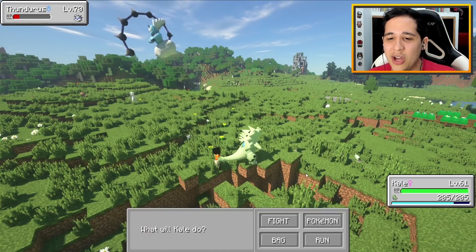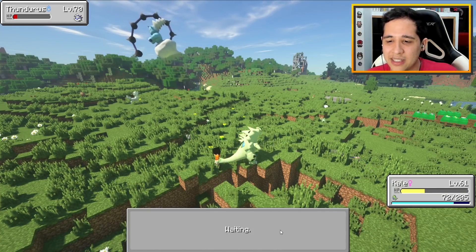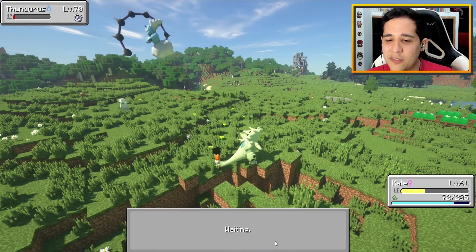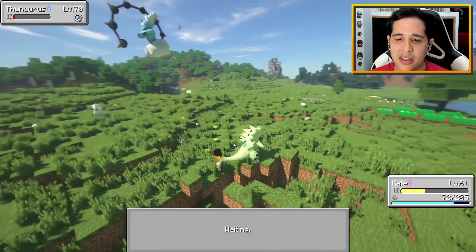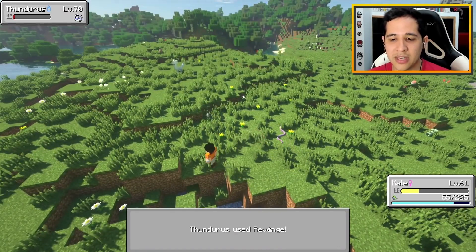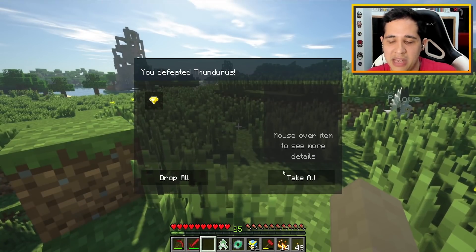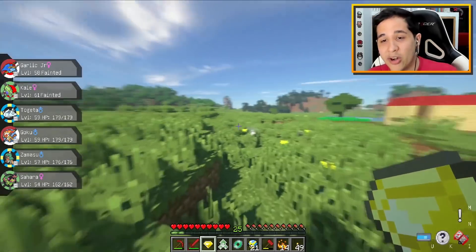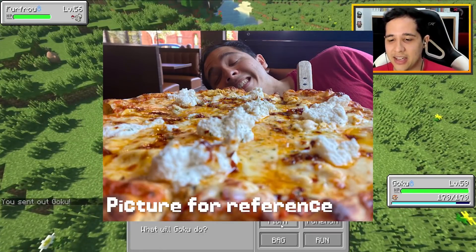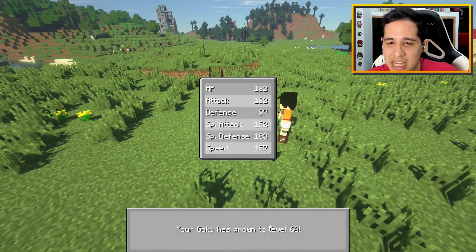Oh my god, I don't have any good Pokéballs - I literally only have Quick Balls now. Why am I even fighting this Thundurus? Hold up, I'm pretty sure I have Ultra Balls or something at the house. I'll try the Lure Balls even though they're definitely not gonna work. This guy is so low health so you might as well trust the Lure Balls. But one of them was a butter chicken pizza - and oh my god, we beat Thundurus! That butter chicken pizza has got to be one of the best pizzas I've had all year.